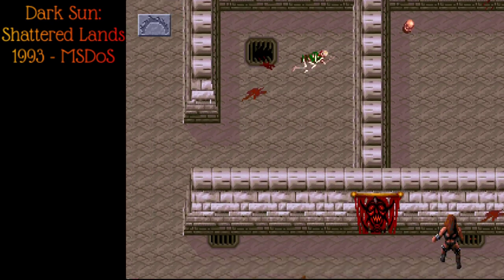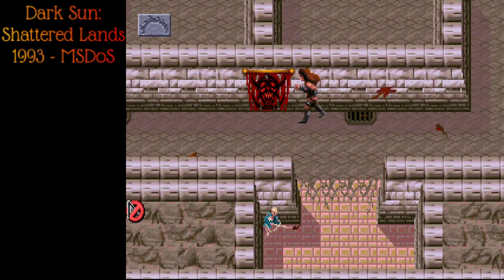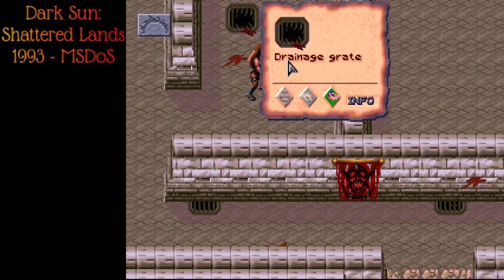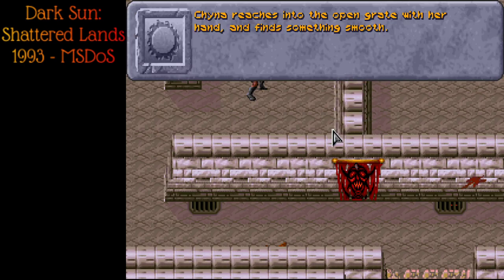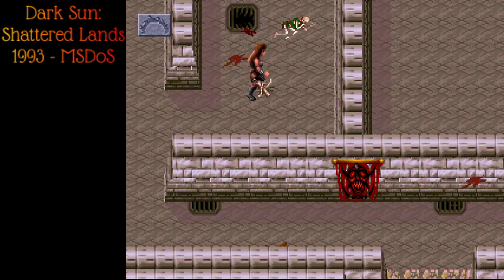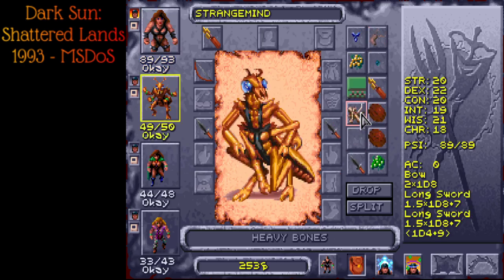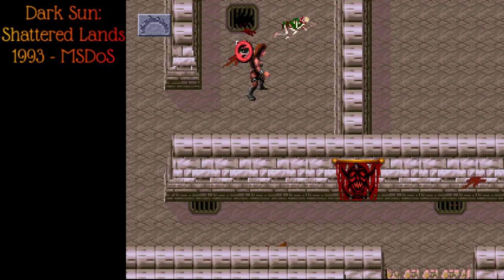Let's go explore this happy area. We sort of started in the bottom left corner. I don't really have any specific reason to go anywhere — we're probably going to get killed by something in here, seeing as there's blood coming from this grate. China reaches into the open grate with her hand and finds something smooth. We found some heavy bones. They're probably junk, but we found some.